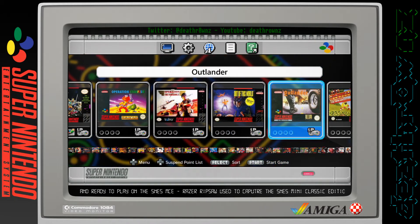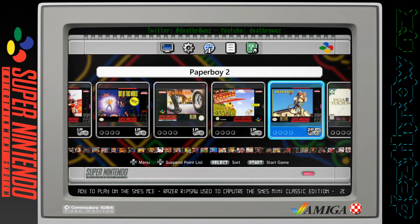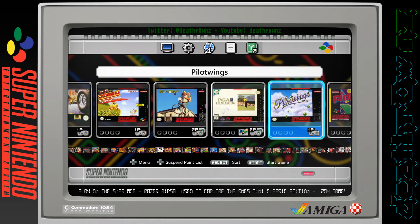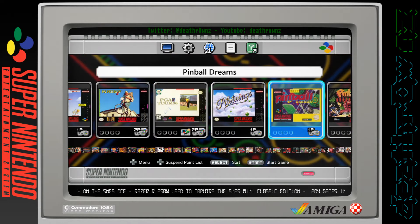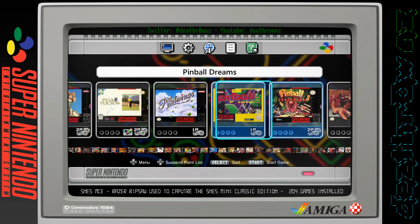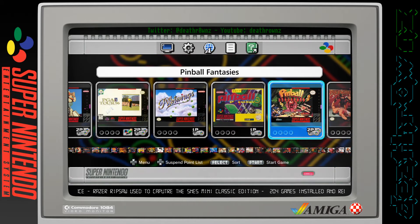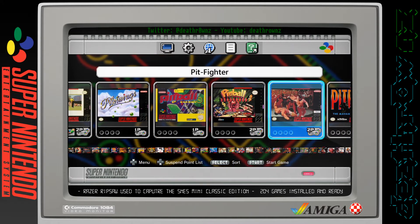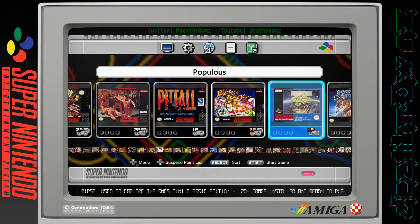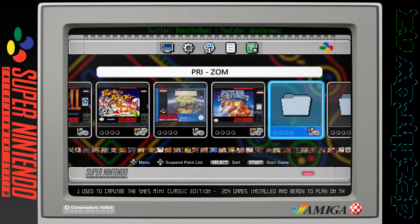Out of This World, Outlander, Pac-Man 2: The New Adventures, Paper Boy 2, PGA Tour Golf 96, Pilotwings, Pinball Dreams - these two pinball games were really good on the Amiga. Pit Fighter, Pitfall: The Mayan Adventure.